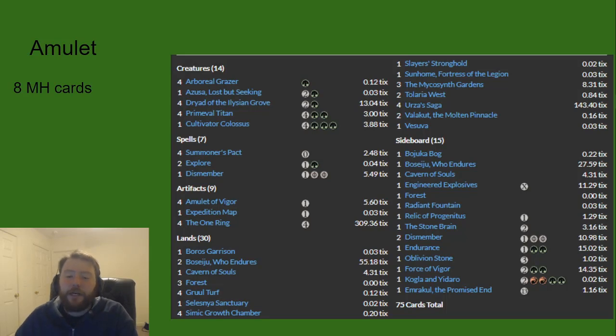Amulet is another deck that can exist post-Modern Horizons. It uses four Urza's Saga and four the One Ring, but it's the best example of a deck that would still exist because most of its cards don't come from those sets. While Urza's Saga makes it faster and the One Ring more resilient, the entire format is different and the bar on answers is lowered — you probably don't need those types of cards, even though you'd want them if you could have them.